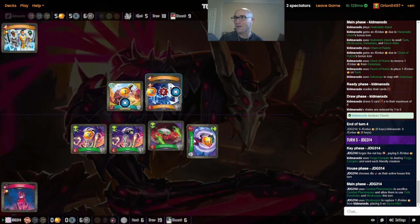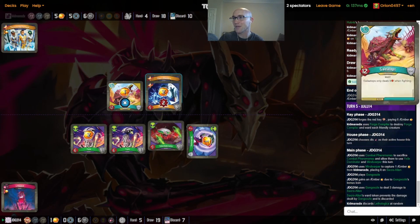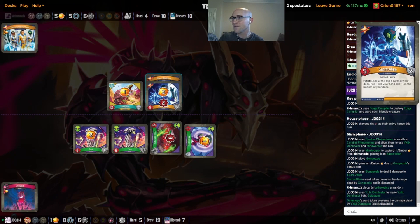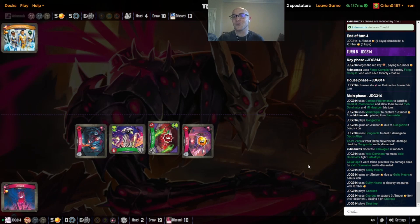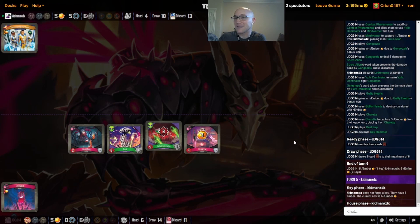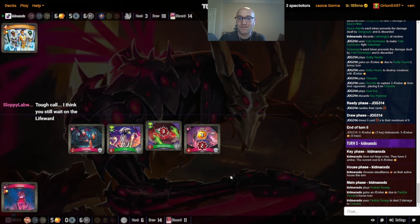Kidman is on five cards now with a little more flexibility. Amber is put on Sacro Alien — this is hard because it could still get Exiled if you don't kill it this turn. We're able to remove the ward with the Gonguzle, but it fights into the Guilty Hearts. So we're giving Kidman — not the key, because we also have the Charrette. That's a pretty brutal turn from JDG. We could see the Life Ward popped here too, which would be really rough for Kidman. JDG decides not to pop it — going to wait until you're in check and really want to force through.